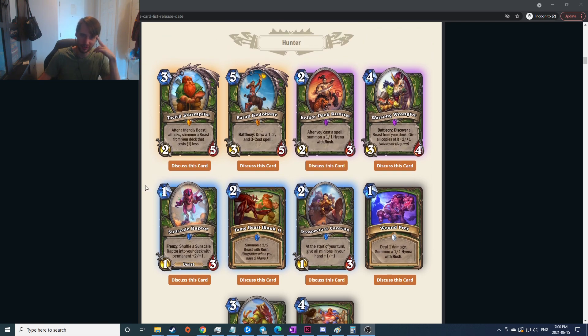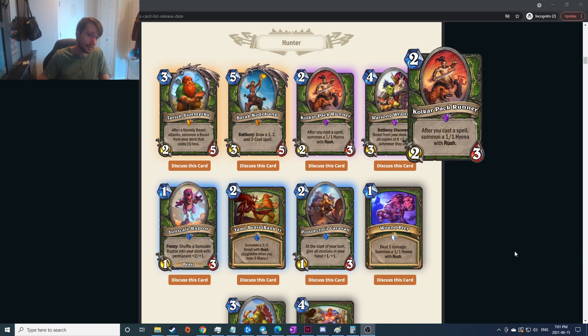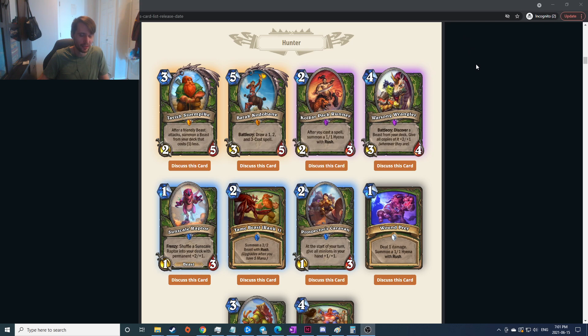Very interesting. Let's see what we got for Hunter. Tavish Stormpike: after a friendly beast attacks, summon beasts from your deck to cost one less — that sounds really complicated but actually seems good. It's another one of those cards you can activate on your turn, seems really really strong. Battlecry: draw a one, two, and three cost spell — battlecry draw three cards is insane, and a five-mana three-five is not a terrible stat line. Probably good unless Hunter is like it used to be where any control-y based card is terrible.